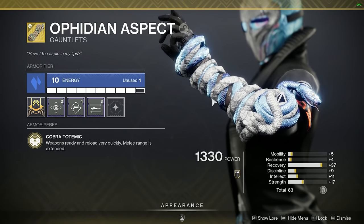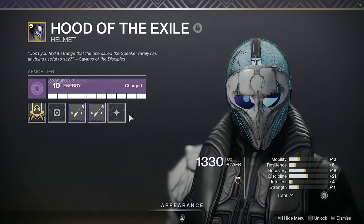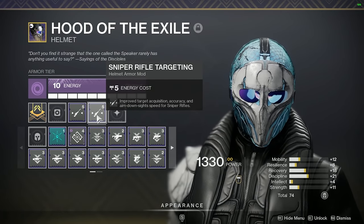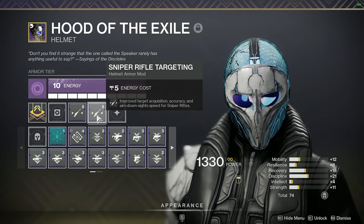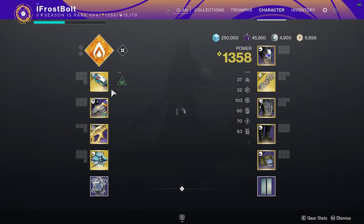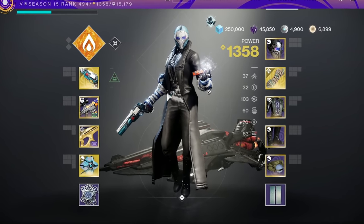This exotic is going to give me a boost to my handling on my weapons. And then I'm using double sniper rifle targeting. This says that I get an increase to aim down sight speed, and it does stack, but with diminishing returns for those that are curious. For my primary, I'm using Ace of Spades, and I'm going top tree Dawnblade. I hope you guys enjoyed the gameplay. Let's dive into it.